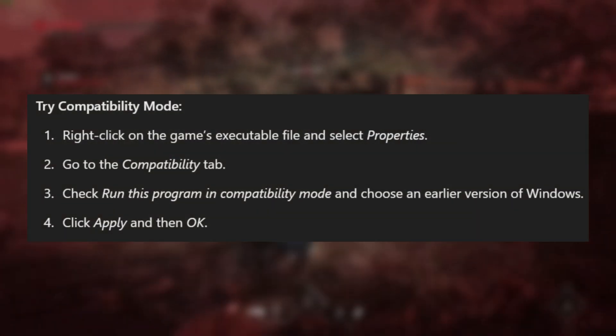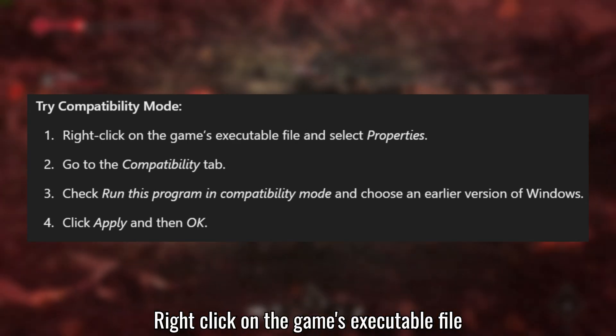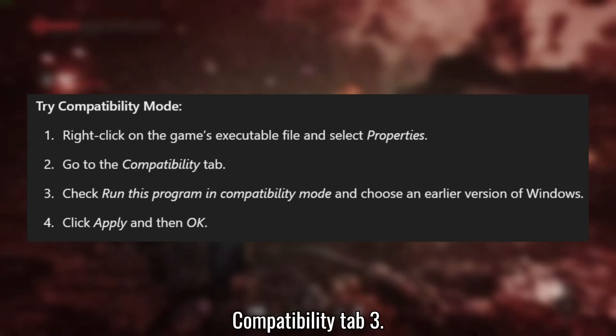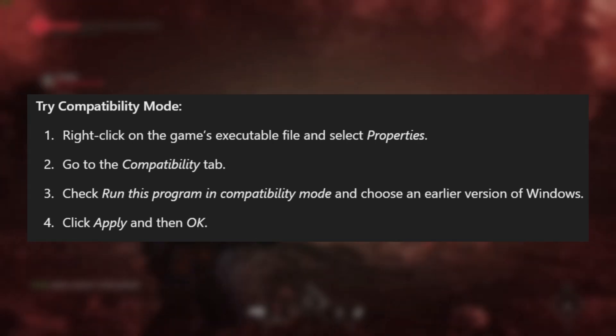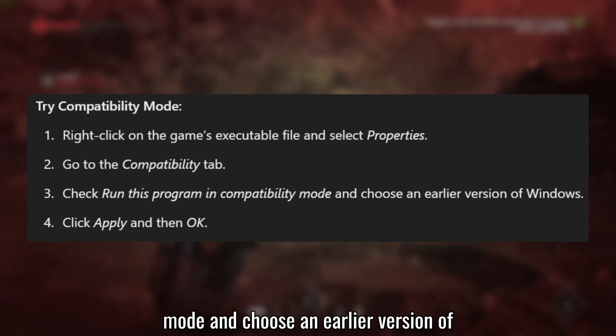Solution 3: Try Compatibility mode. Right-click on the game's executable file and select Properties. Go to the Compatibility tab. Check Run this program in Compatibility mode and choose an earlier version of Windows.